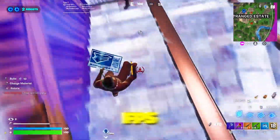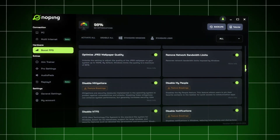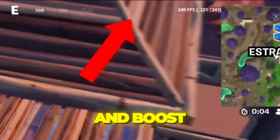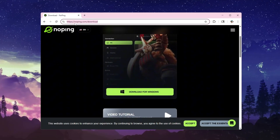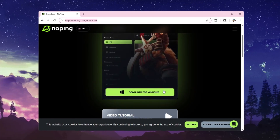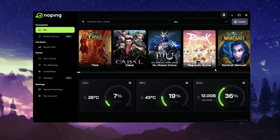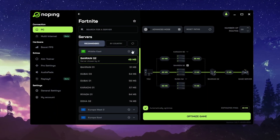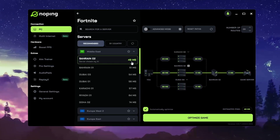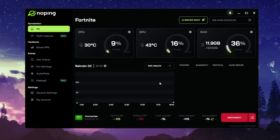Is your Fortnite lagging or dropping FPS? This simple tool called No Ping can lower your ping and boost your FPS in just a few clicks. Go to the No Ping website — the link is in the description. Download and install it; it only takes a minute. After opening it, you'll see all your system info and a list of games. Type Fortnite in the search bar and No Ping will show the best servers for your location. Select the one with the lowest ping or let it auto-connect, then click Optimize Game — your ping drops instantly.